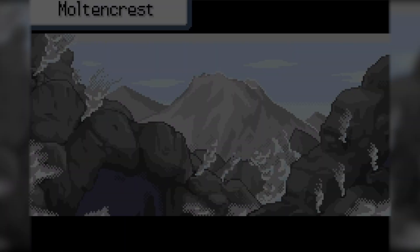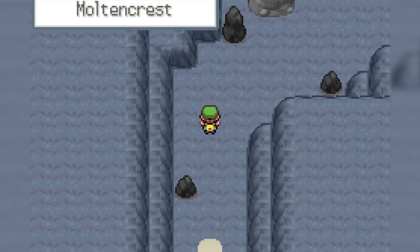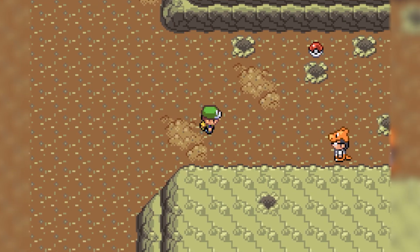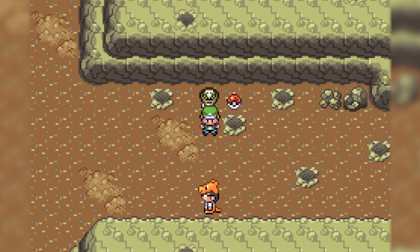Another area of the game I started working on is the beginning of the inside of Molten Crest Mountain, which, if you've seen my previous videos, is a giant volcano that'll lead you to the end of the game. I also finally finished most of the Ground Club trainers, and I'm about to begin creating the leaders for the Ground and Steel Clubs.